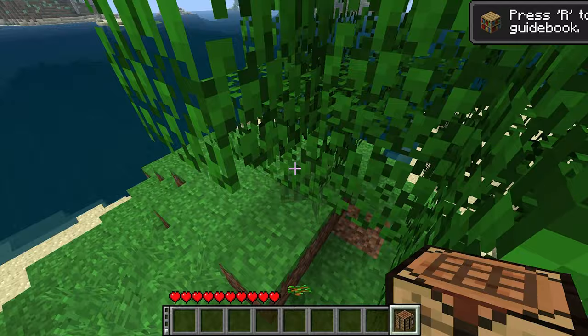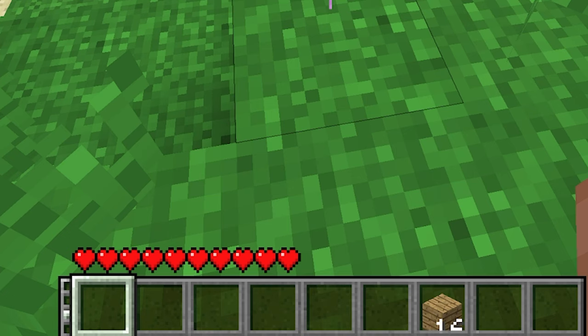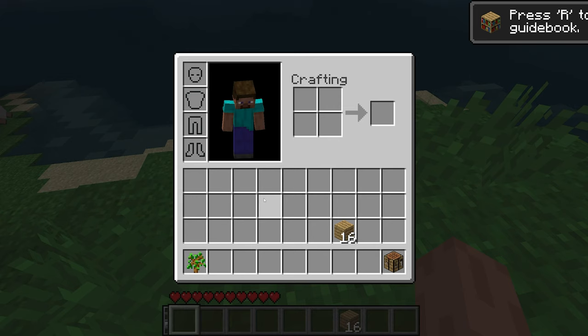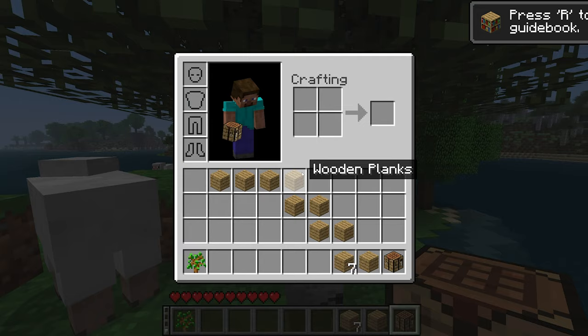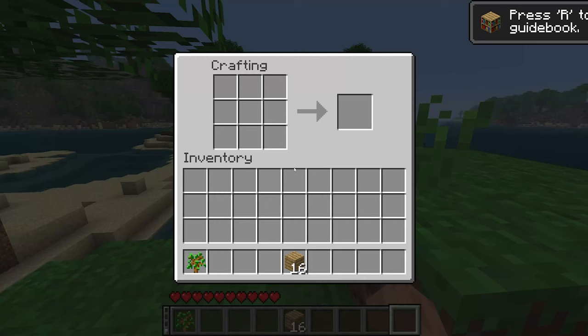We'll chop down some wood - that's always got to be the first thing you do. I'm not sure what the thing on the left of my hotbar is. If I press tab, it cycles through each of these layers and I can put it as my hotbar. That's a really useful feature, actually. I can't believe Mojang haven't put that in - now that I've seen it, that feature just makes so much sense.